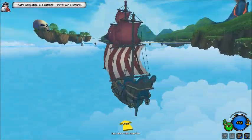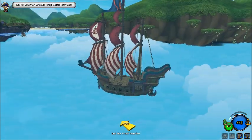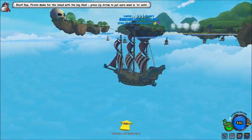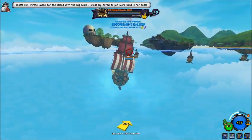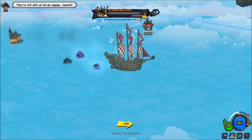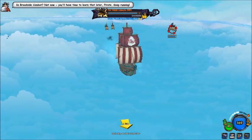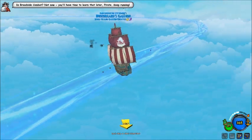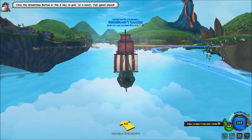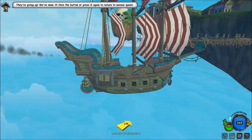You're a natural! Oh no! Another Armada ship! Battle stations! Blast! Run, pirate! Make for the island with the big skull! Press up arrow to put more wind in her sails! They're still with us! Do we engage, Captain? In broadside combat? Not now! You'll have time to learn that later, pirate! Keep running! Click the windstone button or the Z key to give her a boost! Full speed ahead! They're giving up! We've done it! Click the boost button or press Z again to return to normal speed.